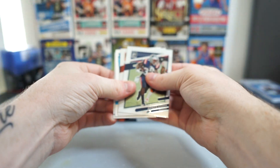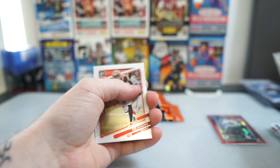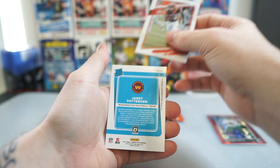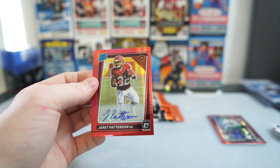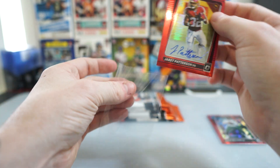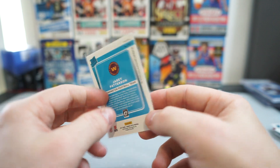Oh, we got a backwards card — let's go! If this is an auto... T. Higgins on the back here. Jabril Cox. Is this an auto? It's Jarrett Patterson — we did get an auto! Jarrett Patterson for the Commanders. Nice man. I'm so glad it finally wasn't a memorabilia card. Jarrett Patterson, not numbered, but still — that is sick.